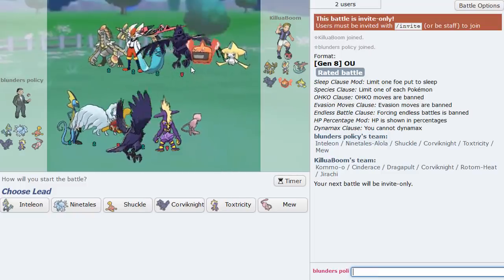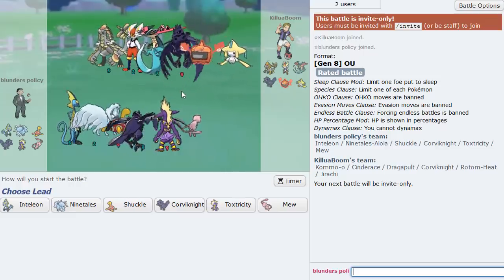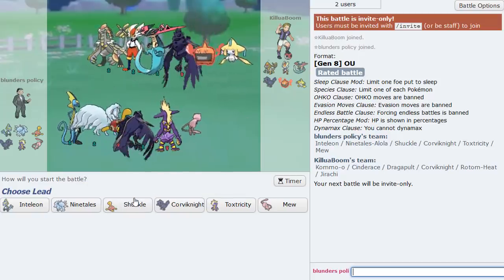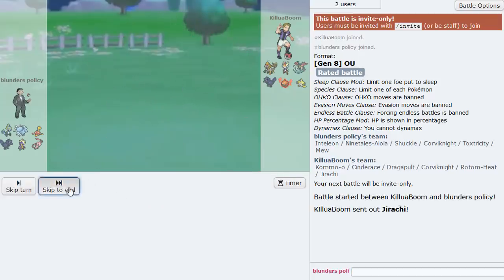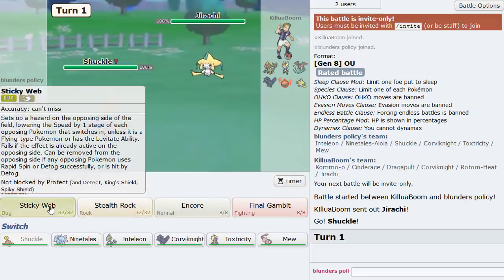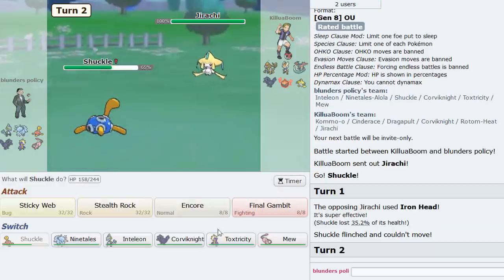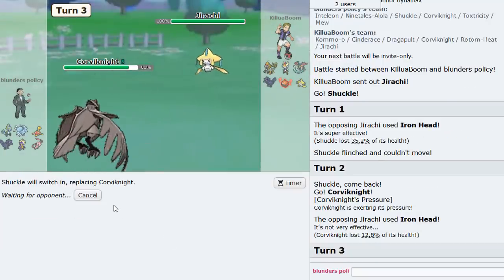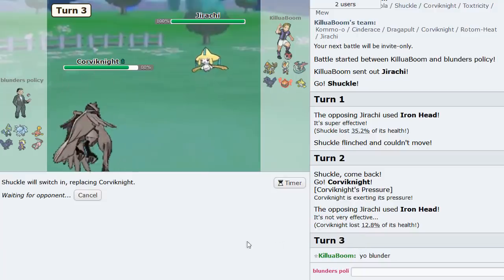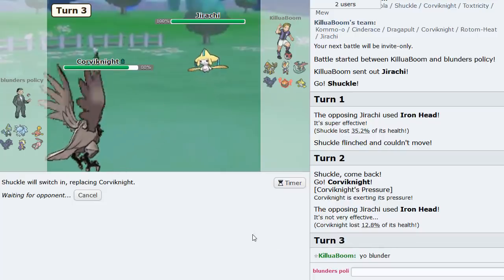I think I played this guy while testing — he was using the Joey team with Cinderace. I saw a lot of people using that. Let's lead Shuckle — he might just spam Iron Head. I just want to get my webs up. I guess we're not doing that right now. And — hey, Blunder! That is perfect thumbnail material right there.